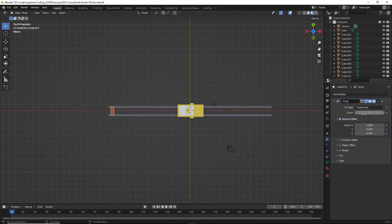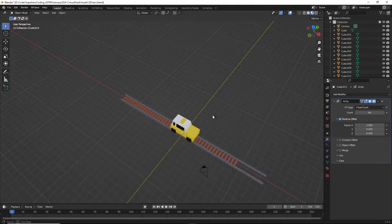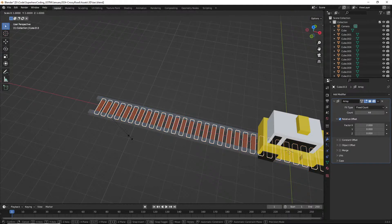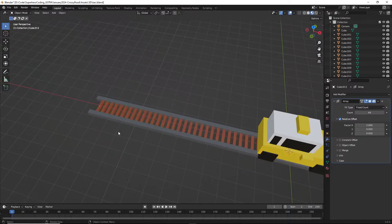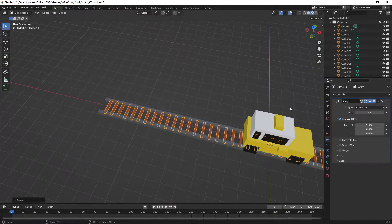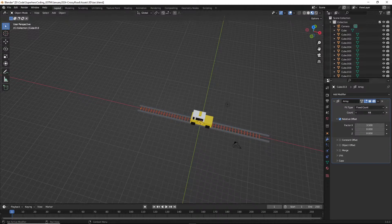Let me try an array modifier. I want to move it down the X — the red axis — to fill it up. Let's do like one, two... makes me think it's a little bit thick, so let's scale with Y a little bit. Go on the X again, make the factor up a little bit. Something like that — perfect.